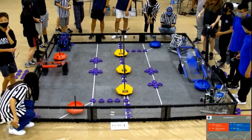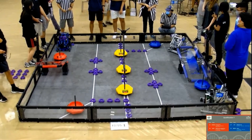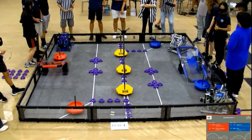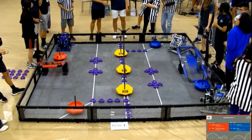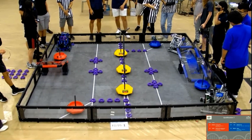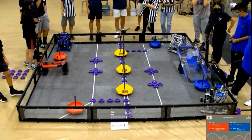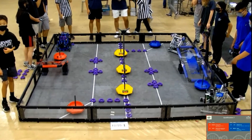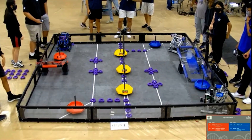We have Z-squared, and their alliance partner 462A, is unfortunately out of size. We hope to see them soon. And on the blue alliance, we have team 4863A and 21S. Unfortunately, Z-squared will have to play a 1-versus-2 for this match due to some sizing complications. We hope to see 462A back on the field soon, but we're going to kick off this match.